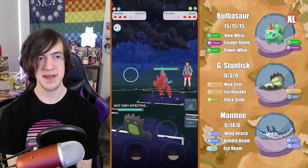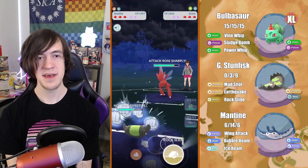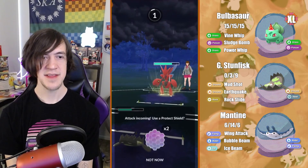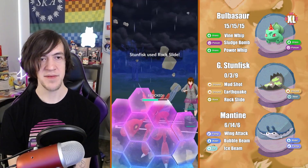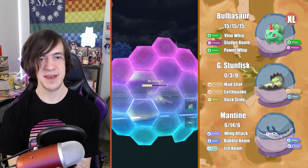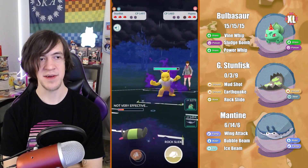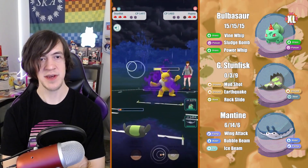In this next battle we get a Scizor lead — not necessarily the best for us — so I safe swap to Stunfisk. They just stay in looking for Night Slash, and because of the attack boost they decide to stay in since Bullet Punch does decent damage and Night Slashes are hitting for a decent chunk with the boost. I shield one of them and go for a Rock Slide. I figure it's probably better to just get the next Rock Slide off, and even if I don't knock out Scizor, I can bring it down low enough to farm it. Fortunately we create that scenario, then in comes Hypno and I go for the EQ to get off some chip damage.